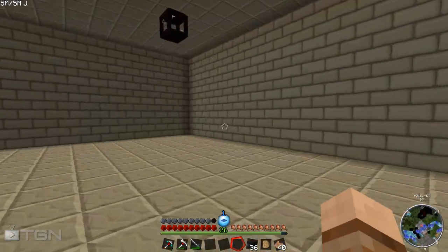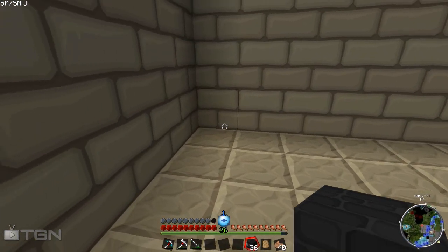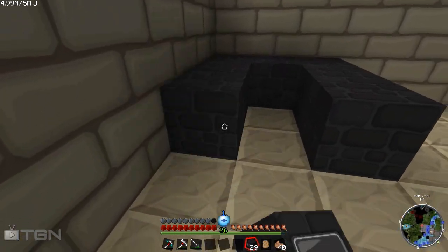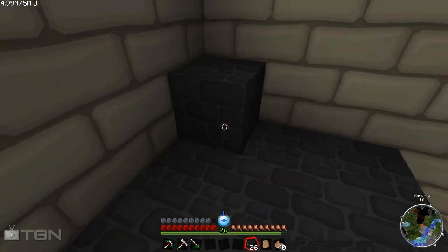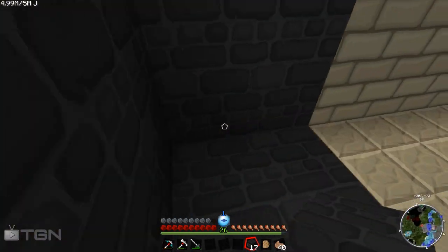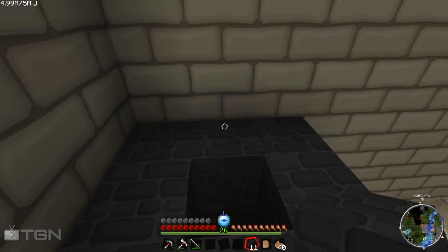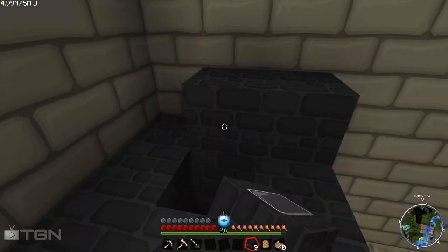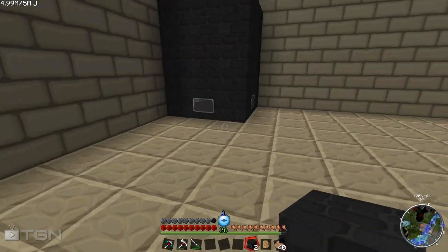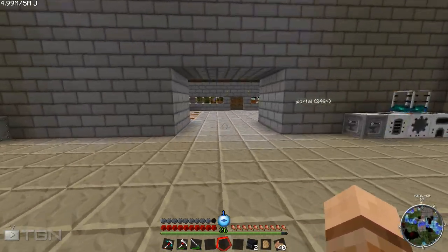We're going to place this down in here I think. Let's lay this guy down — we'll have a base layer like this, go two up, and place one more layer on top. And voila — one very nice blast furnace, lovely jubbly.